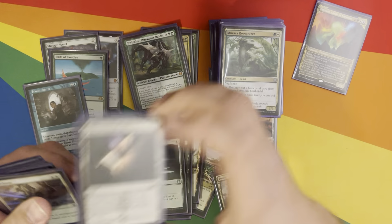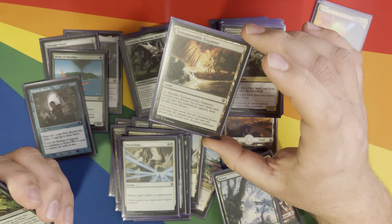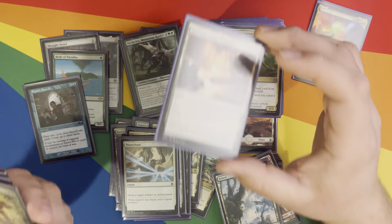Sol Ring — we all know what that does. One of those other New Capenna lands. Disenchant — we were just talking about that. Terramorphic Expanse — tap and sack it to get another land. So that's two landfalls in one turn.